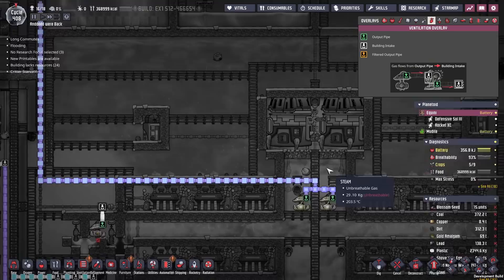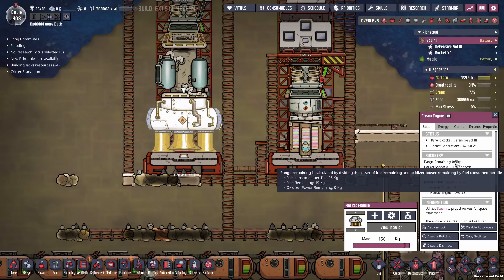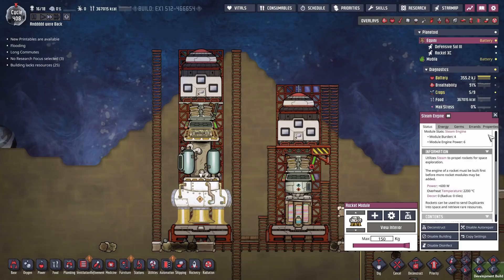Steam is starting to flow. We put in a couple of gas pumps in here and they are going to pump out 150 kilos of steam into that engine. Once that engine is full, let's see if it can give us any range. There's a possibility I've put so much weight on this it won't give us any range. But we've got one tile — that means we'll definitely get two.